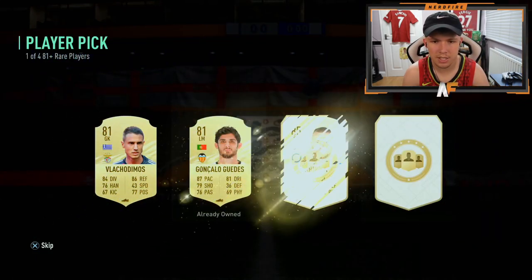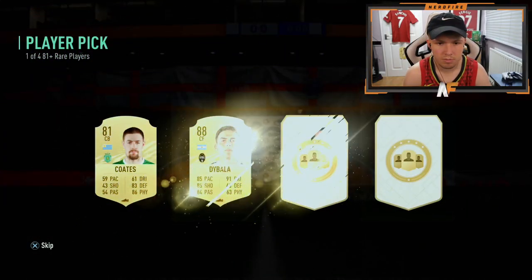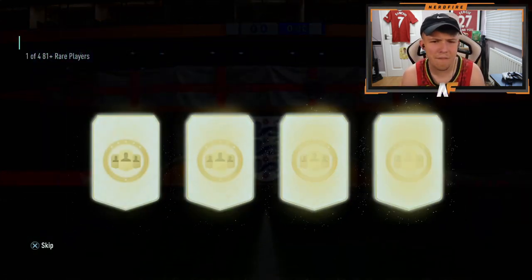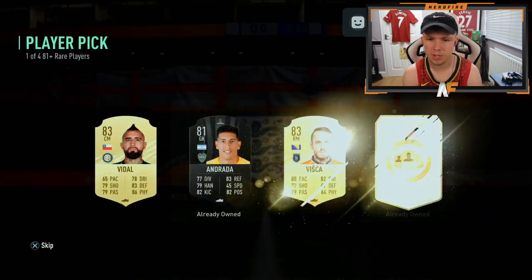Give me some more specials, EA — more specials. It started off quite promising but it's gone downhill. Oh, Dybala — come on, walkout. Chesne. Have I just had 85s? Well, Kimpembe 87 at least. But apart from that, they've been my best special cards from these player picks.